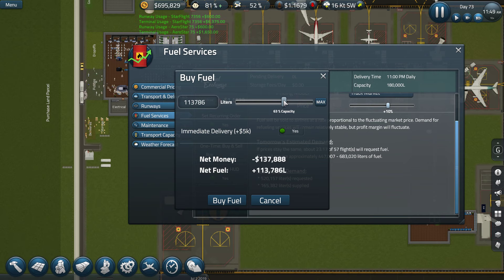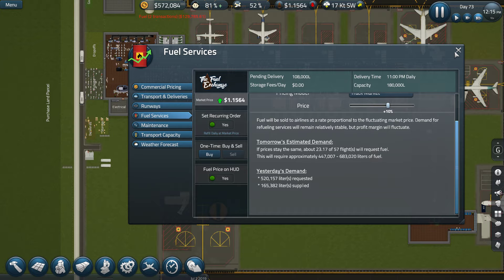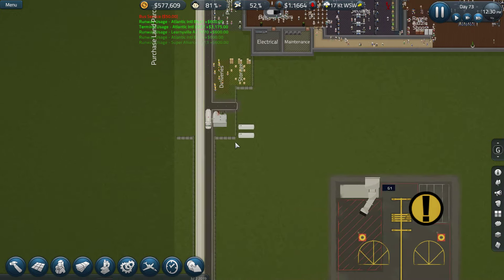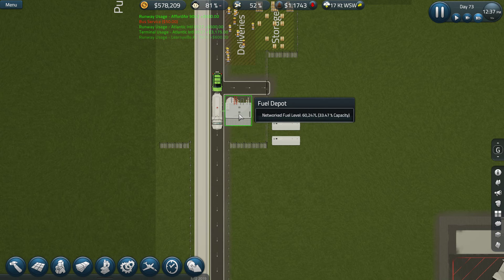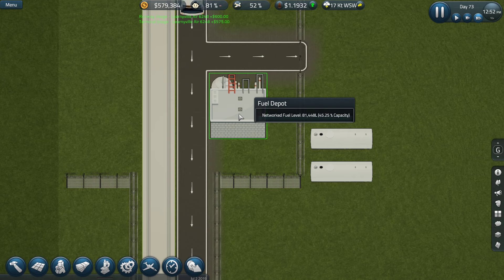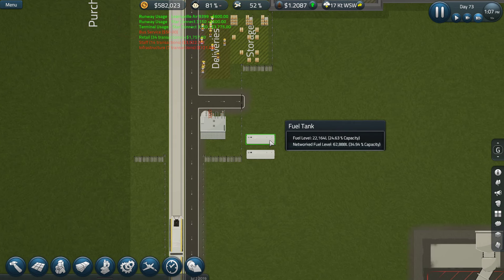I'm gonna go 60% capacity. It's gonna cost us 108k. Buy fuel — yeah, instant delivery as well. Here it comes, fueling up to capacity. 45 — was there going to be one more? Maybe, maybe not.